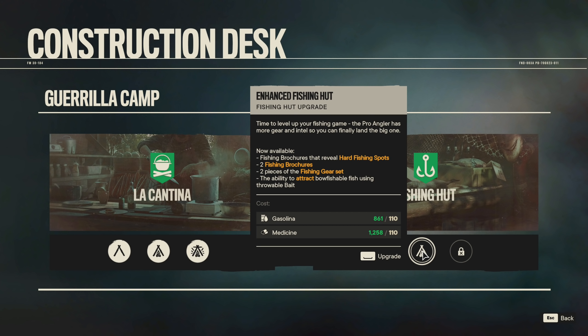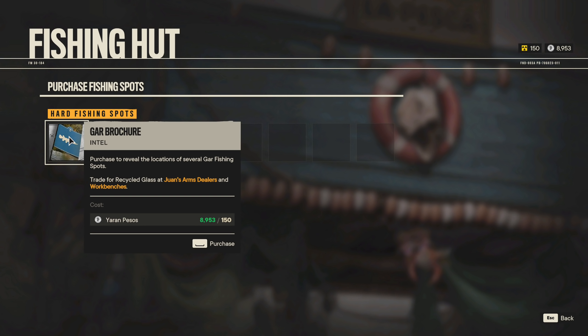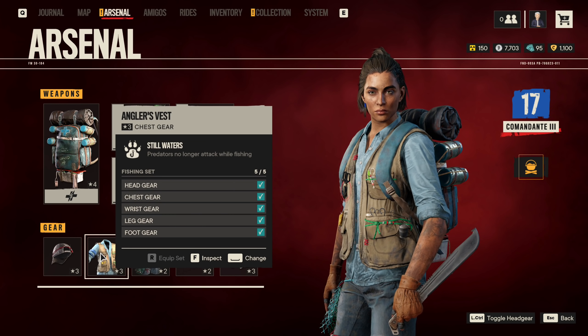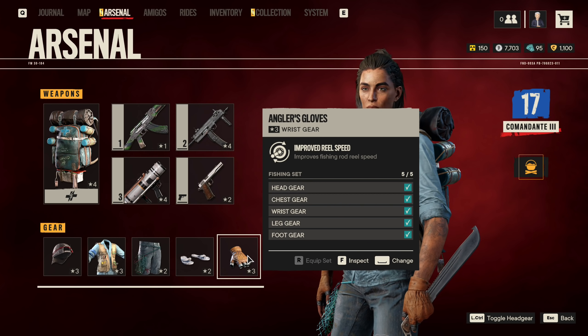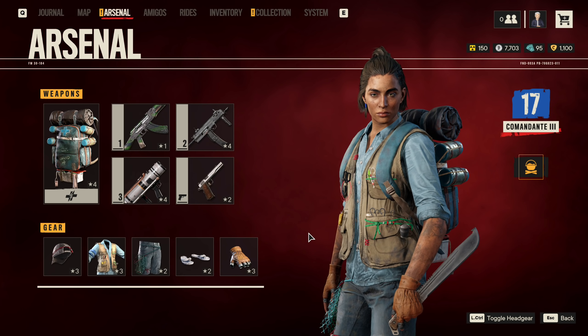The other upgrade I've built at this camp was the fishing hut, and it isn't nearly as useful. It has almost no practical side effects that will go towards helping you play the game, other than perhaps giving you more options when it comes to catching rare fish, which are ingredients for some of the Cantina food buffs. Completing the fishing hut will give you access to harder fishing spots and also reward you with a set of fishing-specific clothing.